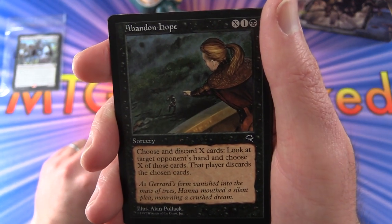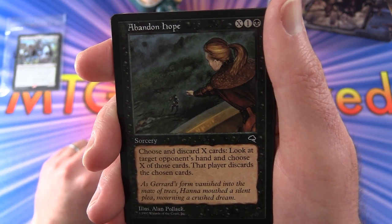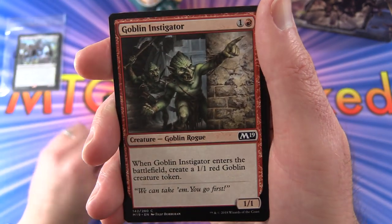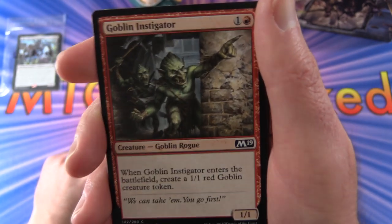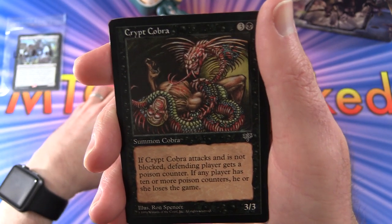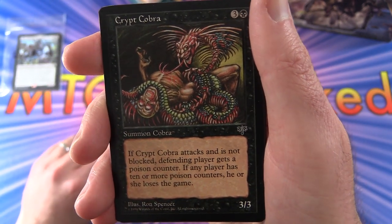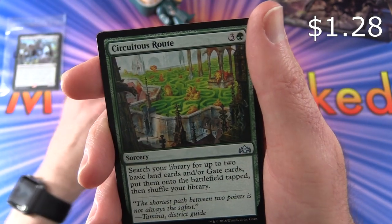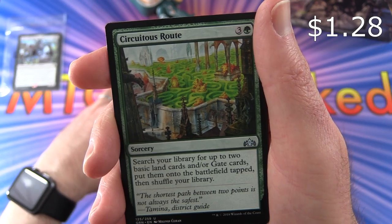Abandoned Hope - I think this one is from Tempest. Pretty cool old card. Goblin Instigator, creature goblin rogue, 1/1 for two mana. Crypt Cobra, some cool artwork on that one - Mirage. Very nice. And for uncommons, we have Circuitous Route.